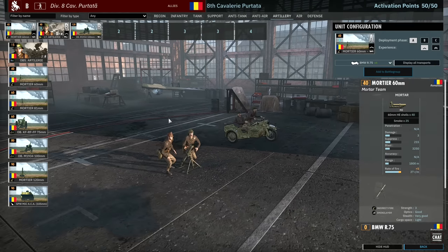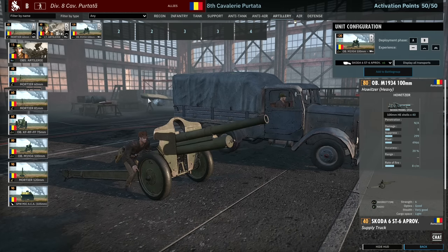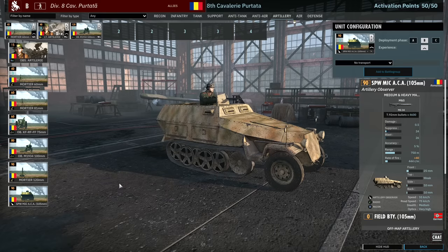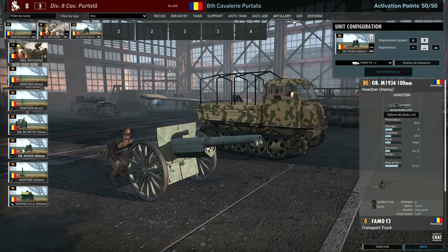For artillery, 60mm mortars are fantastic and a staple of the Romanian divisions — very well worth bringing in. Then we have the OB 100mm, which I'm bringing in Phase B with their own supply as my long-range mid-game artillery. There used to be a card of strong German off-map 220mm but it has been removed. You only have the 105mm off-map now, which isn't really very good, so I would go for the radio artillery pieces instead.